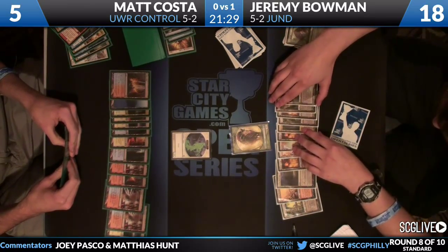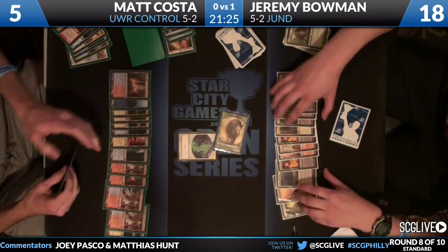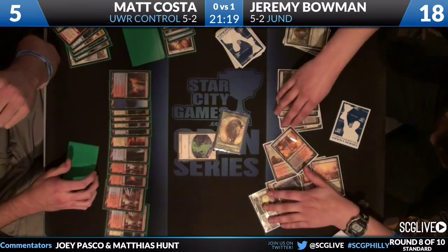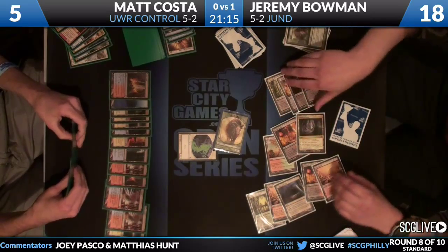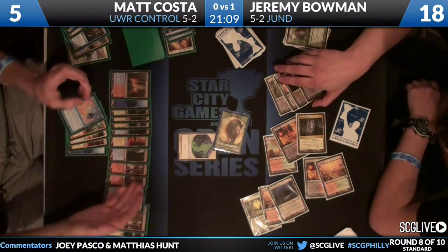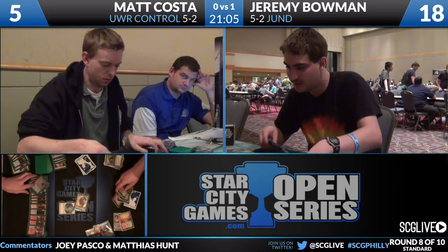Matt just needs the three-three to not be pumped for lethal. Jeremy uses Kessig Wolf Run to give it enough damage - pumps it for everything. Matt doesn't have anything, and Jeremy Bowman defeats Matt Costa two games to zero.